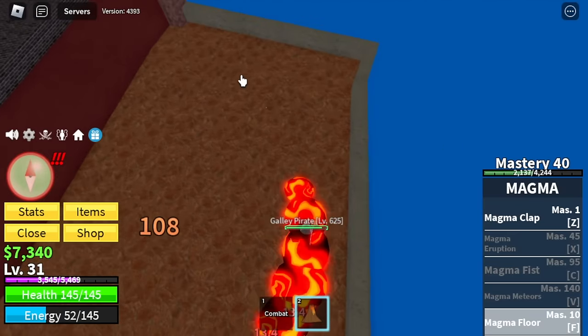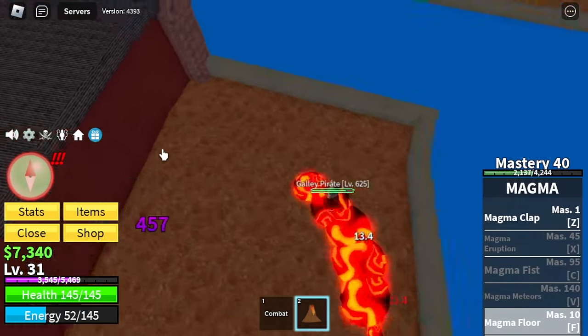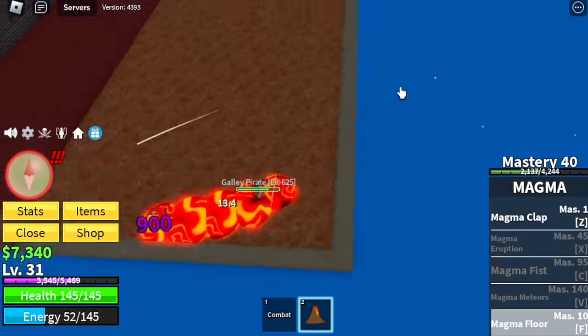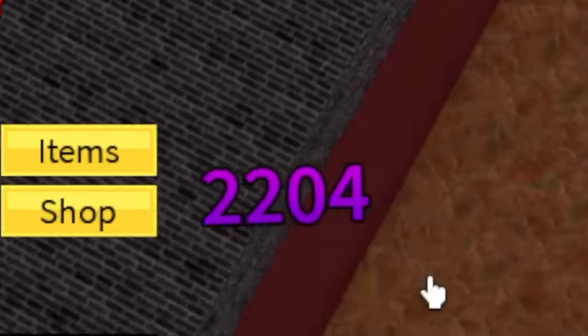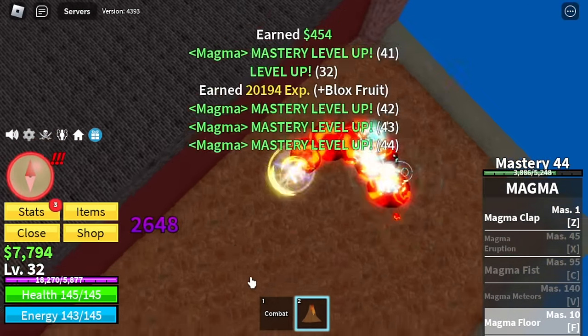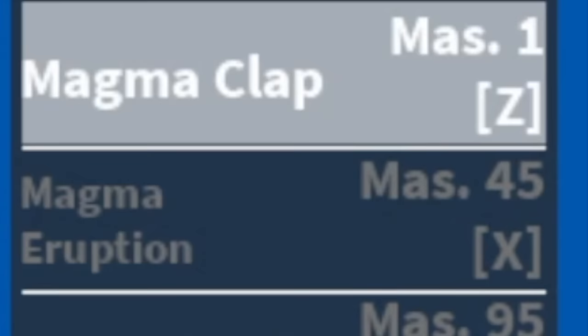Guys, I don't suggest you using the Magma Floor right away, but once you master using it — because once this Galley Pirate catches you, you will be dead. So if you're used to it, you can use it until you defeat him. You can just use Wall Strat or the F skill. Keep grinding here until we reach level 60.